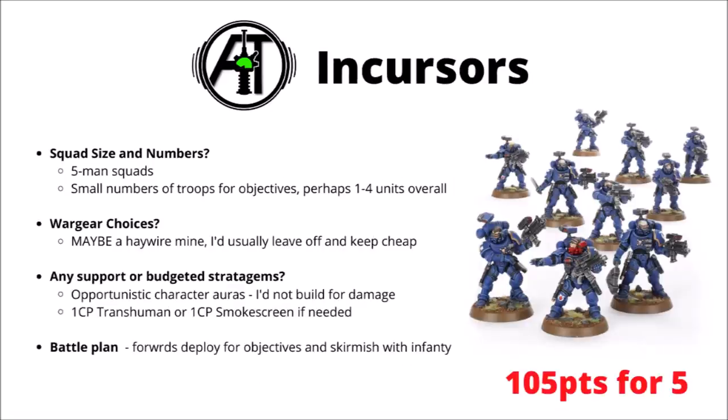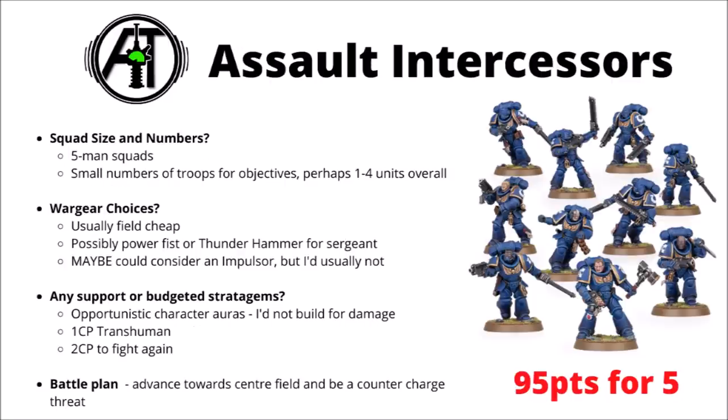Next up are the Incursors — a bit cheaper but a bit more melee-focused with no omniscrambler. Their unique wargear option is the haywire mine, which isn't terrible for 10 points, but I'd still typically leave it off and keep them cheap, as it feels a bit unreliable. Otherwise, I'd use them pretty similar to Infiltrators — start on midfield objectives, ideally in cover, and hold those objectives while skirmishing with enemy light infantry.